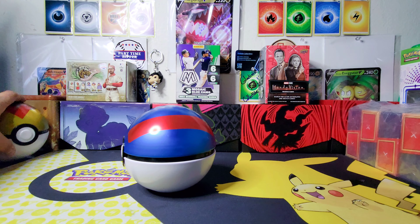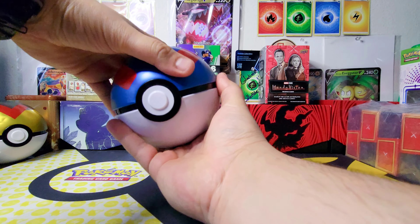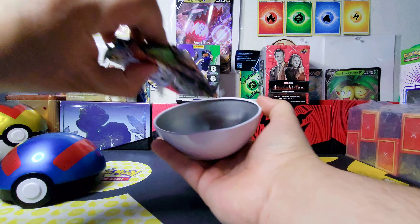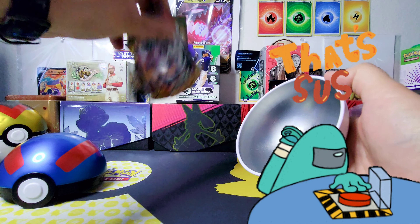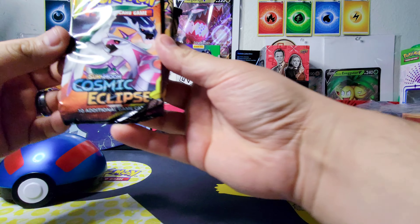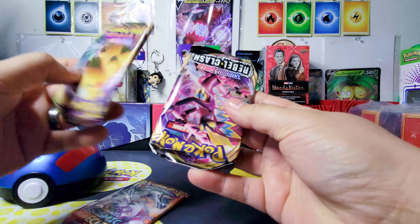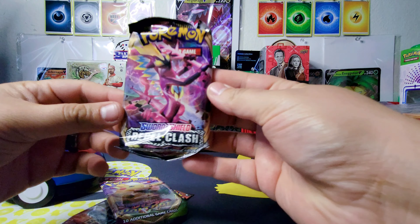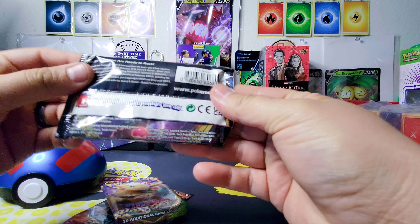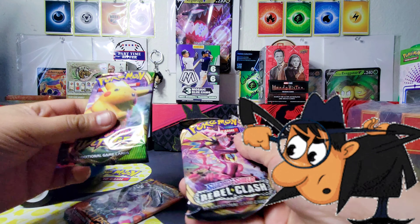Last one was the Level Ball. Don't really remember if we got anything too good, but here we go. This one doesn't come with a coin, but we have Sun and Moon Cosmic Eclipse, a Vivid Voltage, and a Rebel Clash. Something is terribly off with these packs.